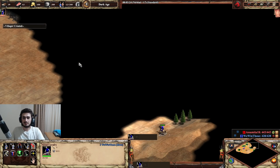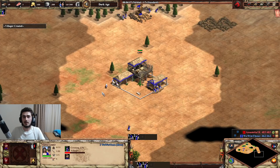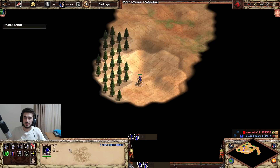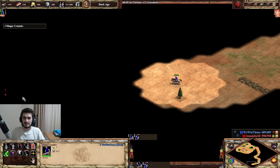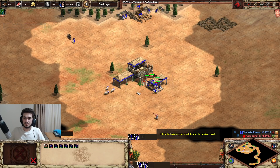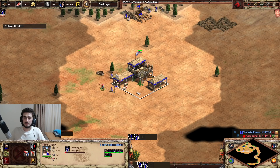Drush FC is definitely on the cards here. My map is so good it's hard to say no to it. Huns have a really smooth eco because not needing houses saves a lot of wood in the early game, and that's obviously very important for a Drush fast castle.